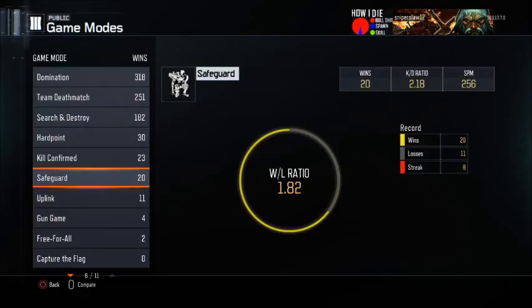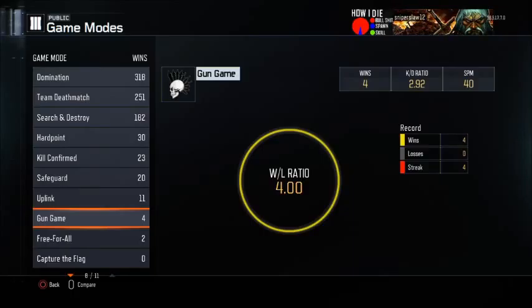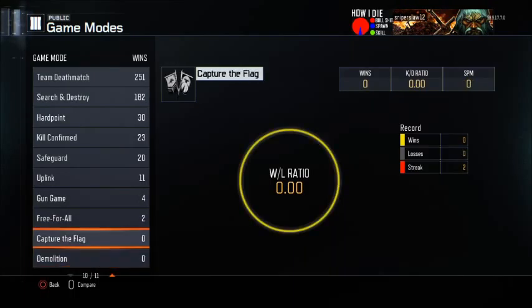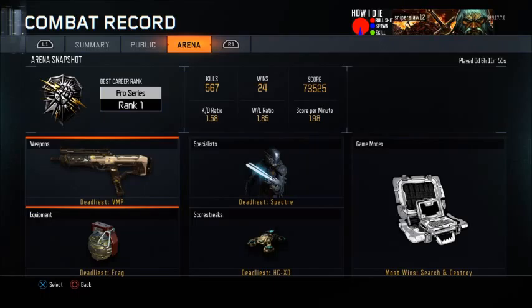Hard point is a 0.81 win/loss with a 1.8 KD — mainly because I rush a lot in hard point — and 479 score per minute. Kill confirmed is 2.26 KD with a 0.92 win/loss and just under 400 score per minute. Safeguard is 2.18 KD with 256 score per minute — hard to have a good score per minute there, with a fair bit coming from ground war. Uplink is 2.13 KD, 1.0 win/loss, and 437 score per minute. Gun game I only played about four games. I absolutely hate free for all and don't plan on playing it. Capture the flag and the other mode I haven't played — simply not enough people. Arena stats: 1.58 KD ratio in arena.